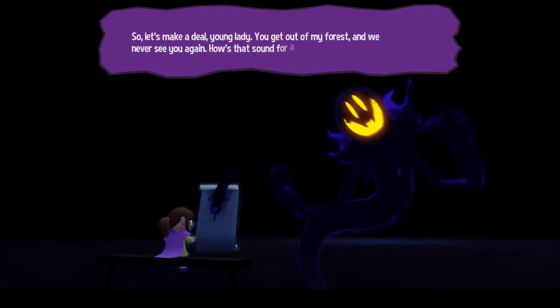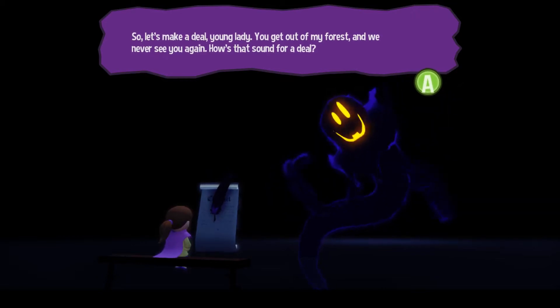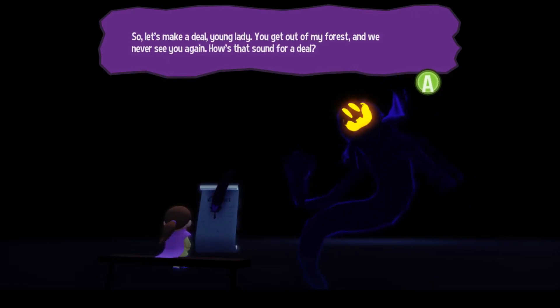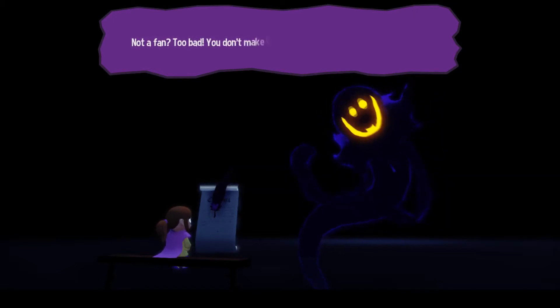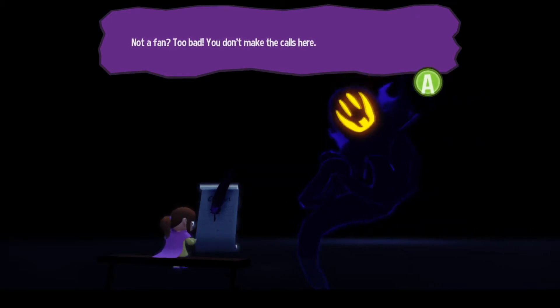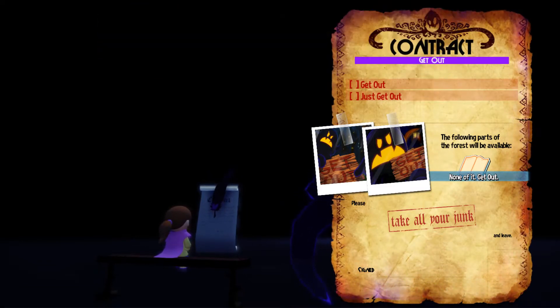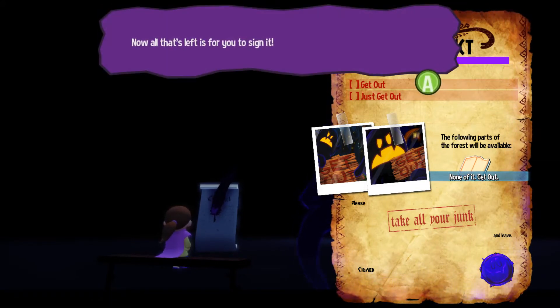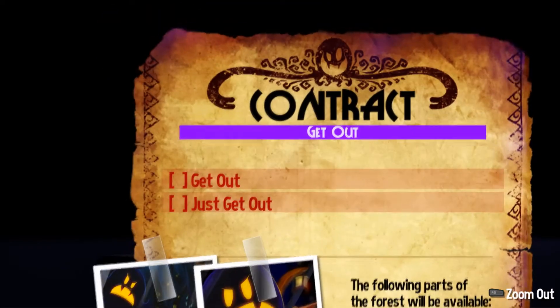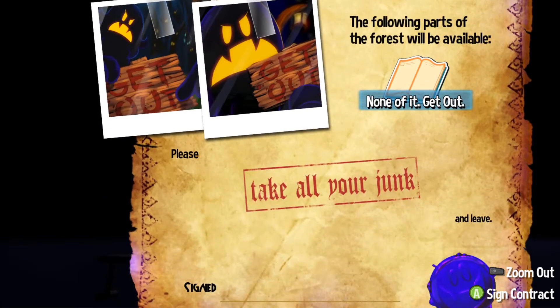Tough? So let's make a deal, young lady. You get out of my forest and we never see you again. How's that sound? Or a deal? Too bad — you don't make the calls here. I kinda do with this situation. I'll even make it easier for you. I'll just read out what the contract says. All that's left is for you to sign it. Contract: get out. Just get out. The following parts of the forest will be available — none of it. Get out. Please take all of your junk and leave.